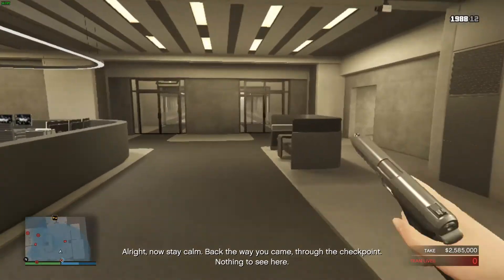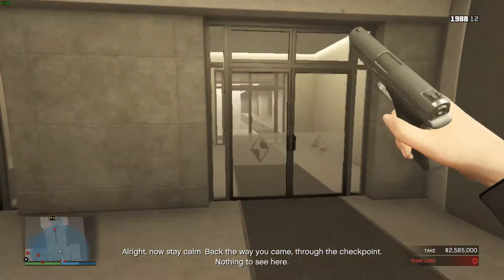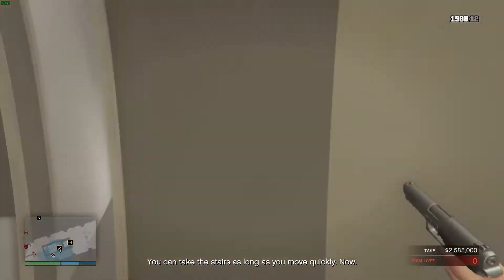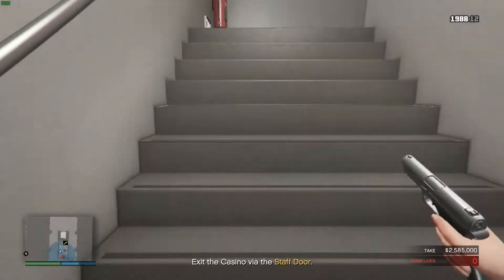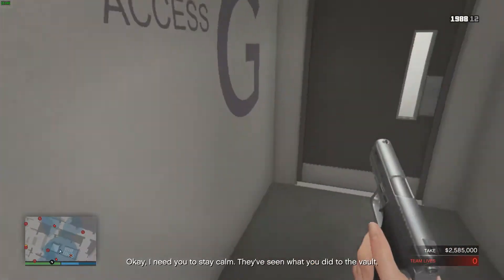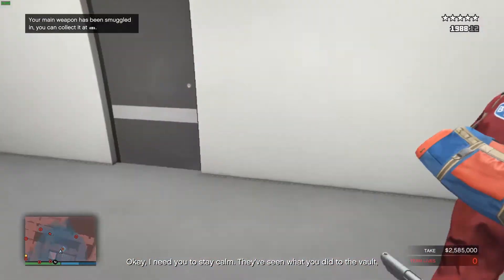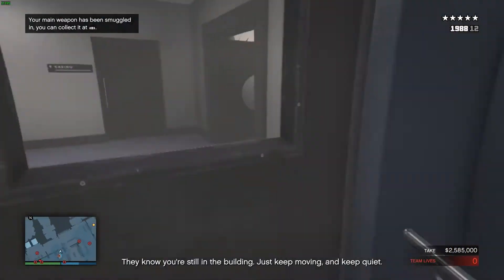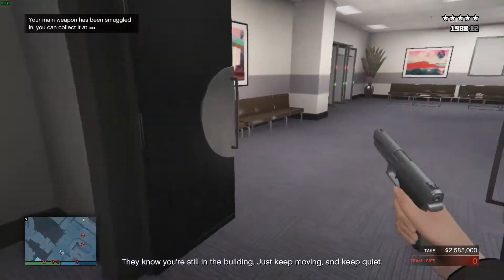Now stay calm. Back the way you came, through the checkpoint. Nothing to see here. You can take the stairs as long as you move quickly now. I need you to stay calm. They've seen what you did to the vault, and now the whole place is locking down fast. They know you're still in the building. Just keep moving and keep quiet.